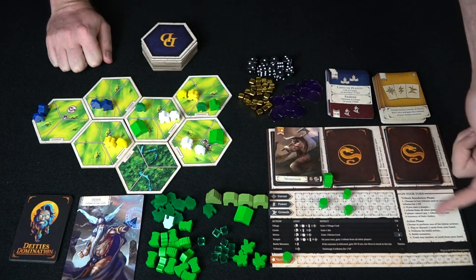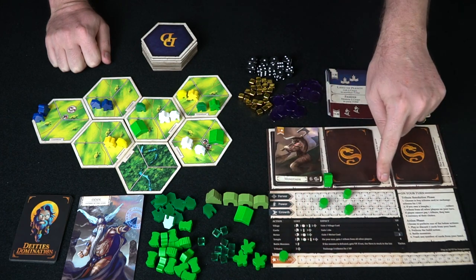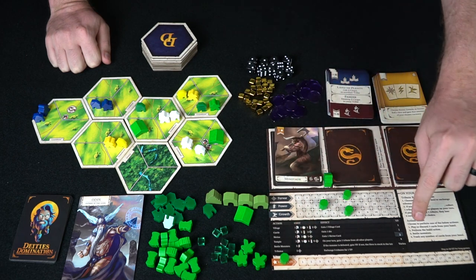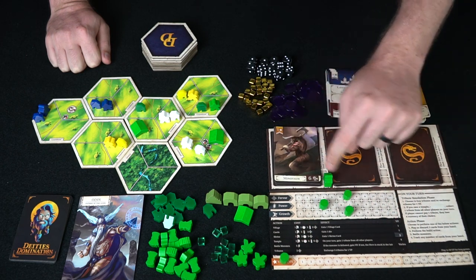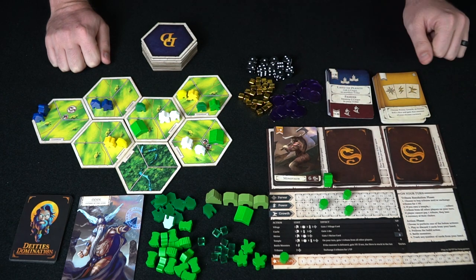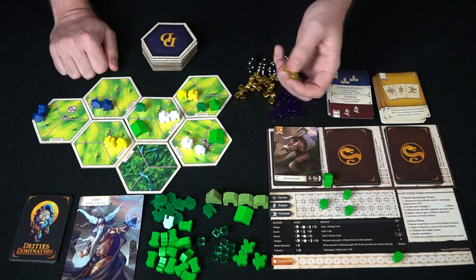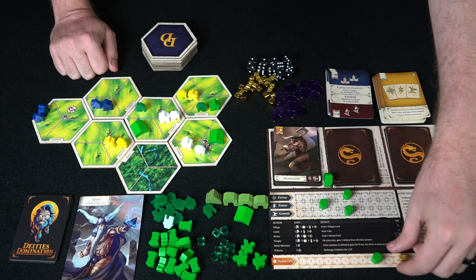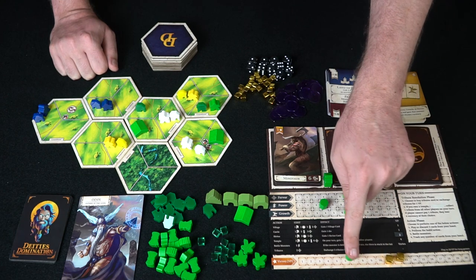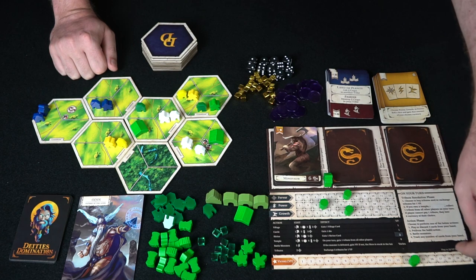After your turn, the next player goes and takes those same turns. You're trying to gain victory points by completing different actions. It varies by monster, shrine, temple, or building — for instance, one point for a monster, four points for a temple, two for a shrine, one for a castle, one for a village. You're trying to get all the way to twelve, along with utilizing your tribute tokens to reduce the requirement to win. If you want a longer game, simply play up to twenty.